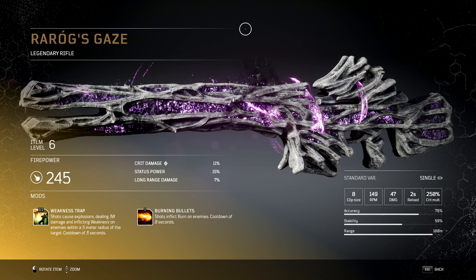It's coming in with 245 power, crit damage 11%, status power 15%, long range damage at 7%. You can see the mods underneath it. We got a tier 3 Weakness Trap — shots cause explosions dealing 30 damage and inflicting weakness on enemies within a 5 meter radius of the target, with a cooldown of 3 seconds. I've also got Burning Bullets, where shots inflict burn on enemies, with a cooldown of 8 seconds.